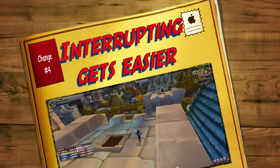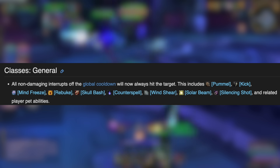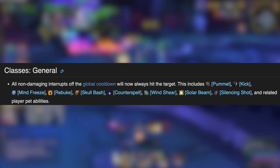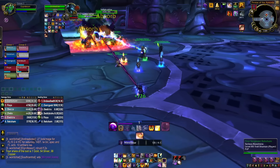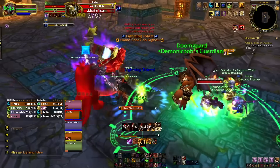In at number four is the improvement to interrupts. All non-damaging interrupts which are off the global cooldown will now always hit the target. On things like Vezax, when you've got an unholy DK on interrupt duty and they're not spell hit-capped, it can be quite irritating. So now things like Kick, Mind Freeze, Rebuke, Skull Bash, Counterspell, Wind Shear, Solar Beam, Pummel, and Silencing Shot will always hit, irrespective of whether you are hit-capped or not. Definitely a quality of life change, but a very good one, as certain specs in Cataclysm don't necessarily worry about getting hit-capped.